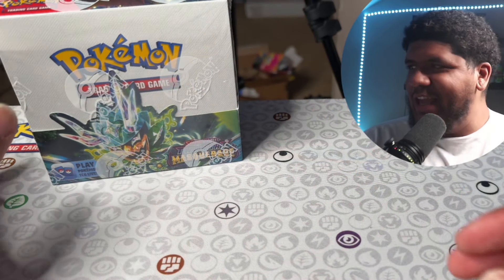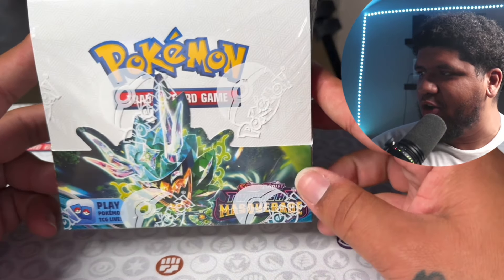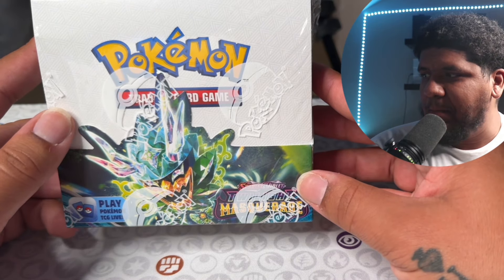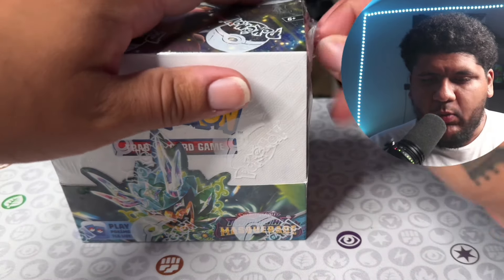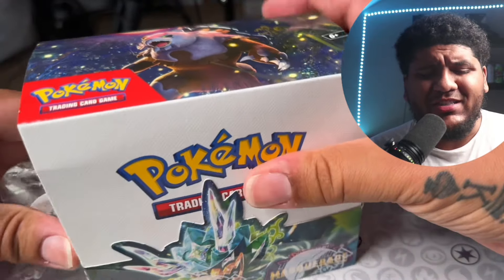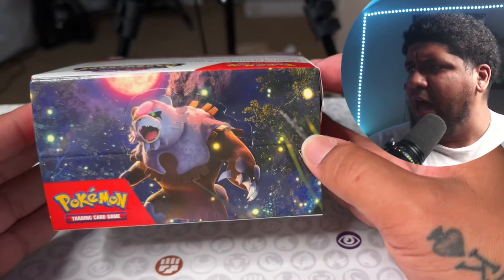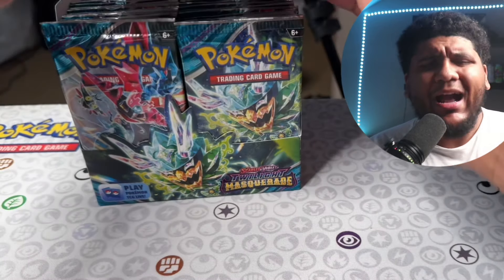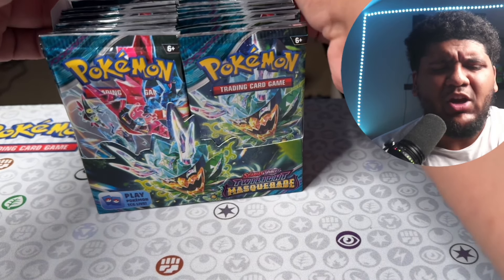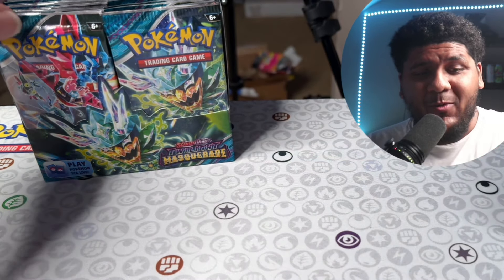What is going on guys, it is the Pokey King and we're back with another banger. I know I was trying to get this a little bit early, wasn't really able to, but I was able to secure a box of Twilight Masquerade. This is the new Pokemon set — we're going to open it up. There are 36 booster packs and there are some amazing cards in this set. We have cards on the front like Ogrepond Teal Mask, Bloodmoon Ursaluna, Dracapult EX, and there's also this awesome illustrator art of Growlithe and the trainer Perrin. We're going to try and pull that.